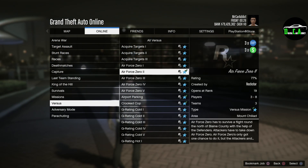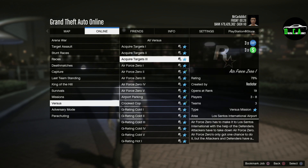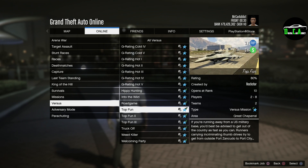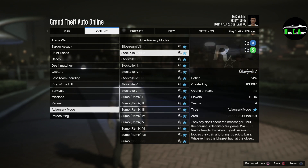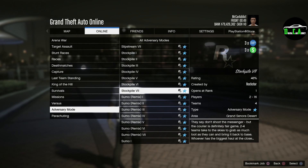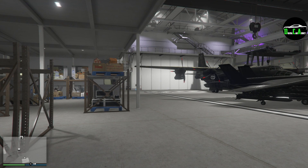Moving on to the triple money stuff, we have triple money and RP on the Air Force Zero versus mode and the Top Fun versus mode as well. These can make you a ton of money if the lobby is full, and it's a lot of fun on top of that, especially with friends. We also have triple money and RP on the adversary mode Stockpile. As for double money, we have double money and RP on Air Freight Cargo, which is pretty nice. This business doesn't really make that much money normally, so it's usually only worth doing when it's double money.